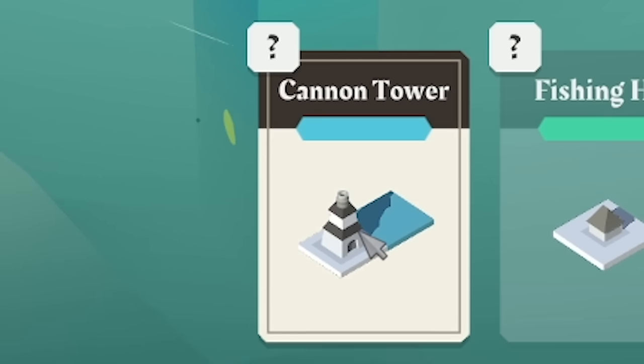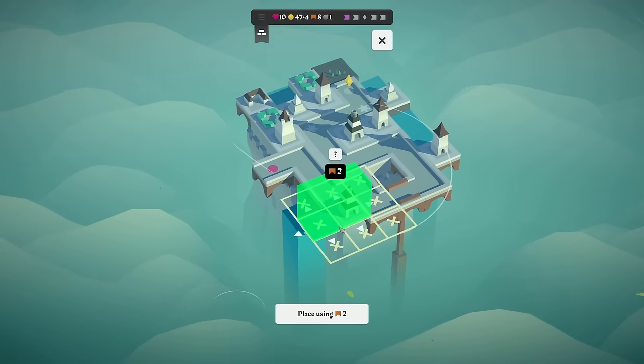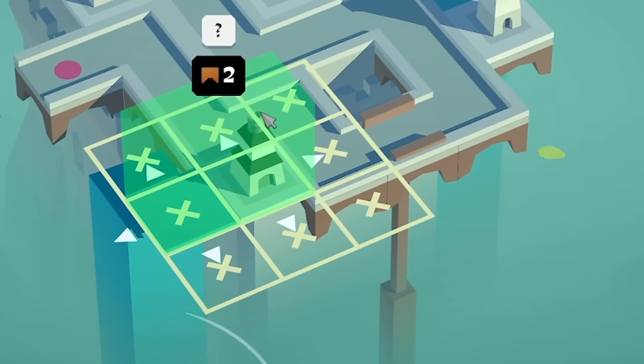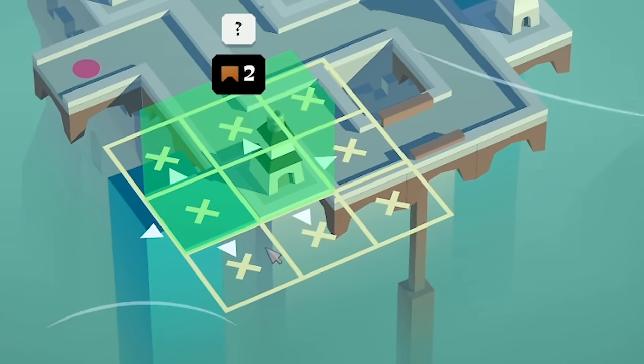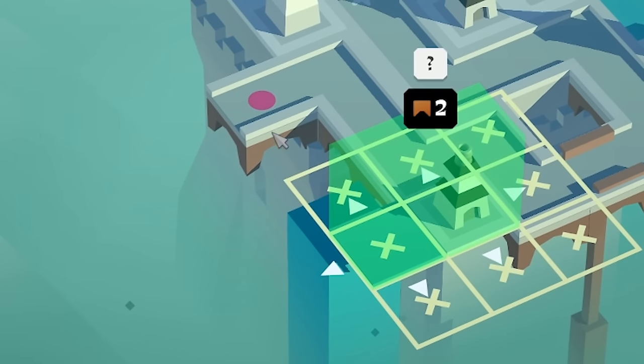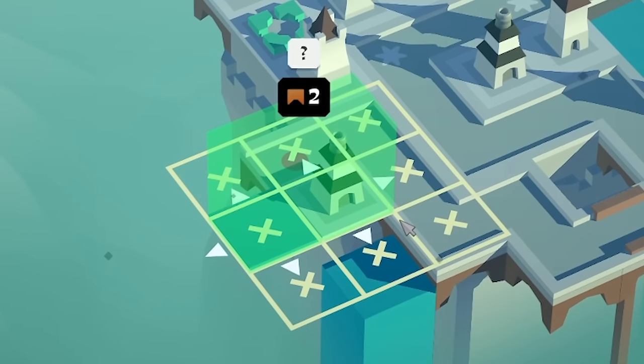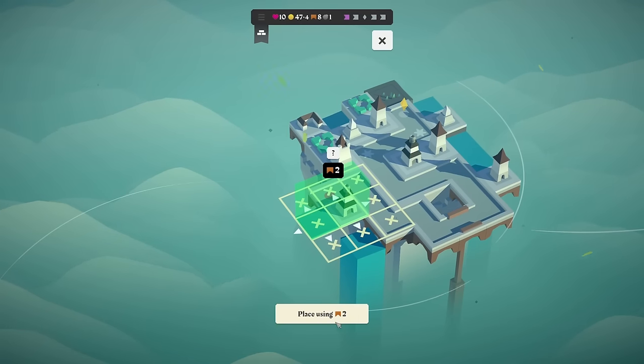Next up we've got a cannon tower, but it's got water next to it as well — not ideal. I'm probably going to have to shove that there, it's going to use two bridges, but it hits three times and it's splash damage as well, and doing that early on the map is pretty good. Actually, I could shove that up there — that makes way more sense, Matt. Look how many hits we get there — we're going there.